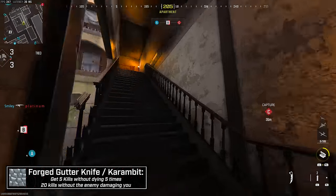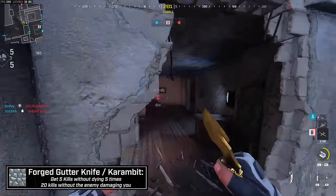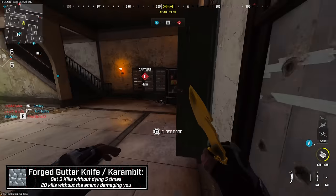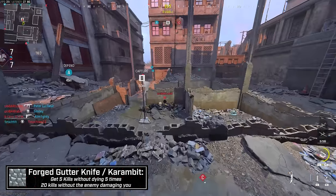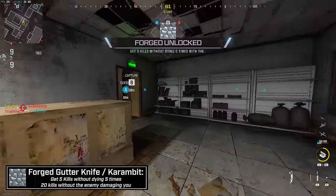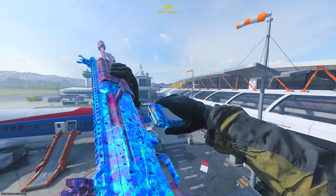For melees: 20 kills without the enemy damaging you and five kills without dying five times. The five kills without dying tracks just like we described — sometimes bugged and easier than expected. For 20 kills without taking damage on the Karambit, equip a Riot Shield on your back and patrol close-quarters maps. Skid Row is probably the best map — patrol the B area weaving in and out of rooms without enemies getting around you. That wraps up Forged level challenges.